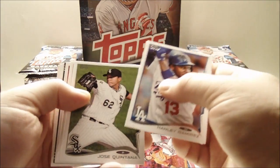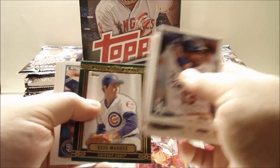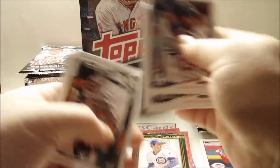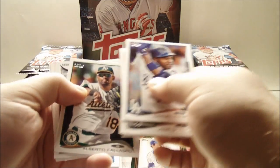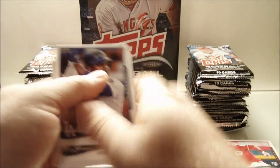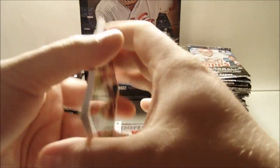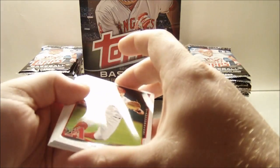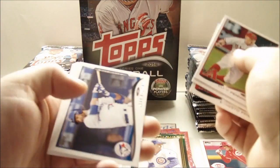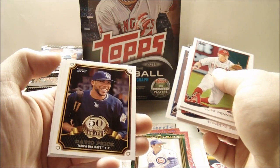Hanley Ramirez, Jose Quintana, Brandon McCarthy, Joe Kelly, Upper Class insert of Greg Maddux, Tyson Ross, Alberto Kayaspo, Jeff Kepinger, Ryan Goins rookie, and Jared Saltalamacchia. Next pack: Cliff Pennington, Alexei Ramirez, Ernesto Freary, Jose Bautista, Chris Medlin, and David Price — 50 Years of Draft insert.